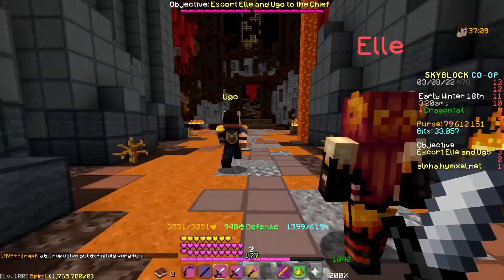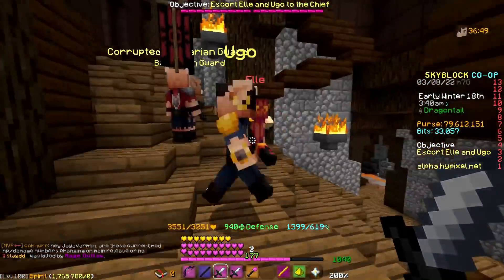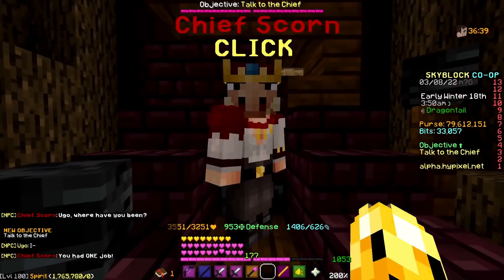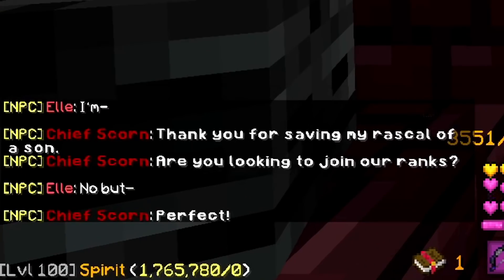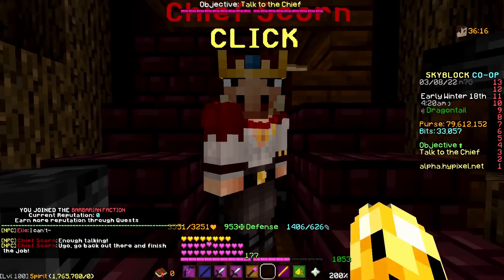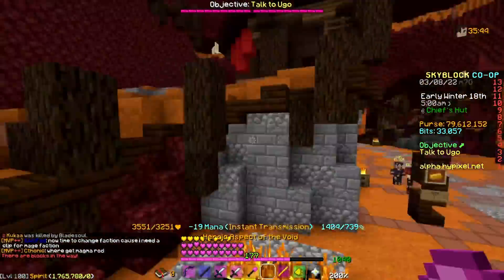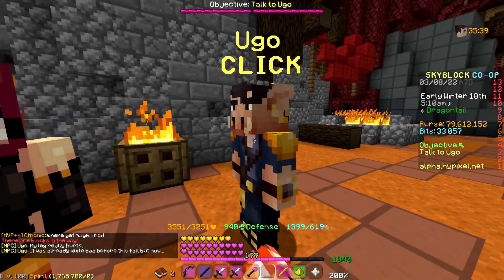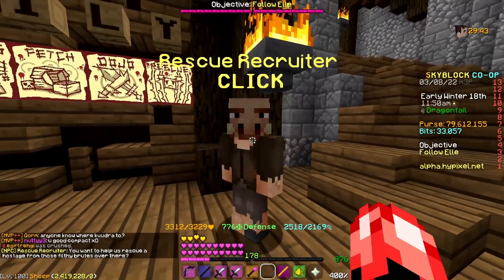All you do is follow them all the way back to the king. The king will be mad at you at first, but then he'll be happy that you saved his son and invite you to the barbarian faction. After that, you talk to the king a bit, then L and Yugo will be in the back of the area. You go meet them and start doing little quests.